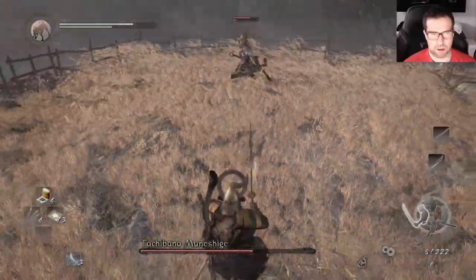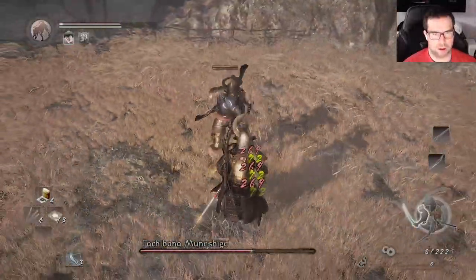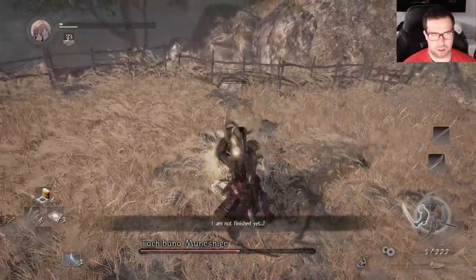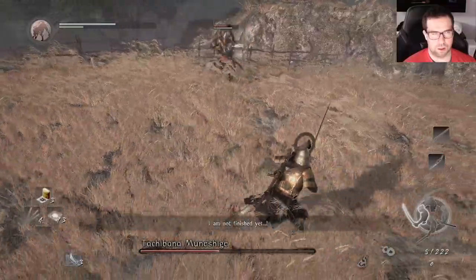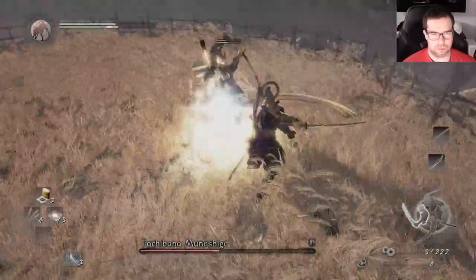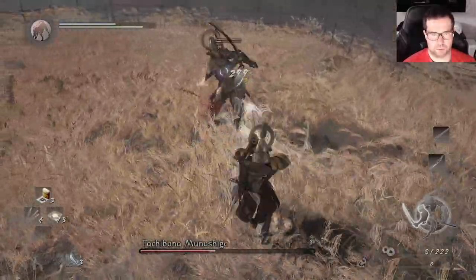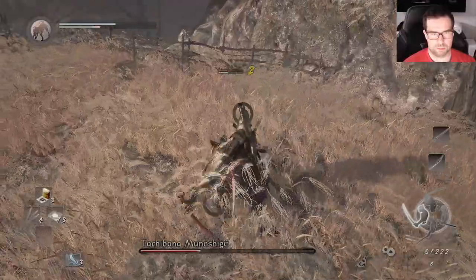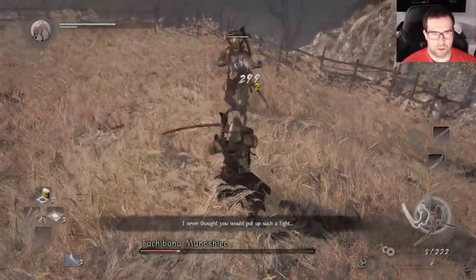That arrow attack he just did — not really that big of a deal. That attack chain sucks. As you can see, I got dunked on by it. Pretty good fight so far, you'll see. There are some scary moments here in a minute, but I like to wait until he does those jumping attacks, and then you can come up and get an easy free hit. That's a good attack too — he's not chasing you when he's going for that slash. It's a good place to get an opening to do some damage.